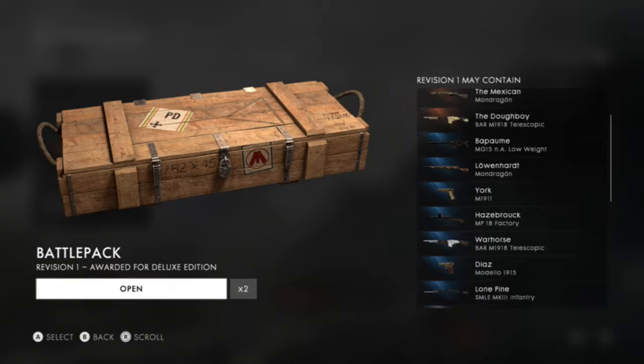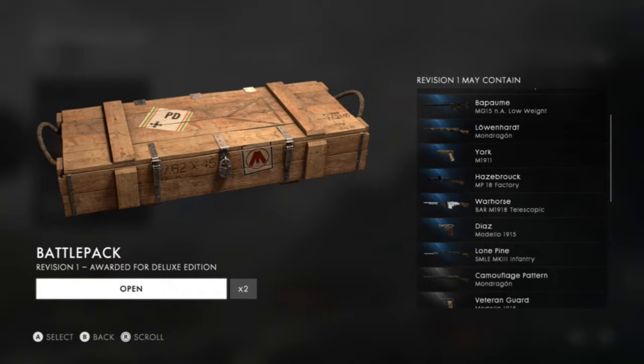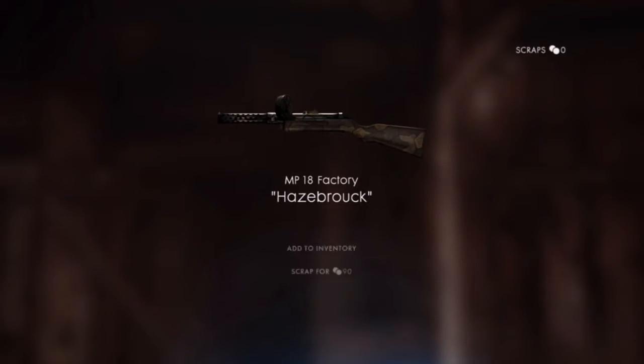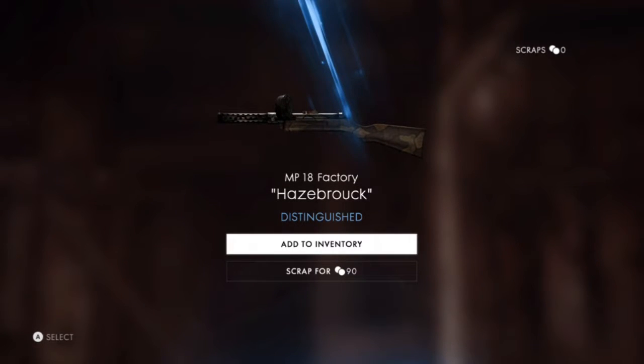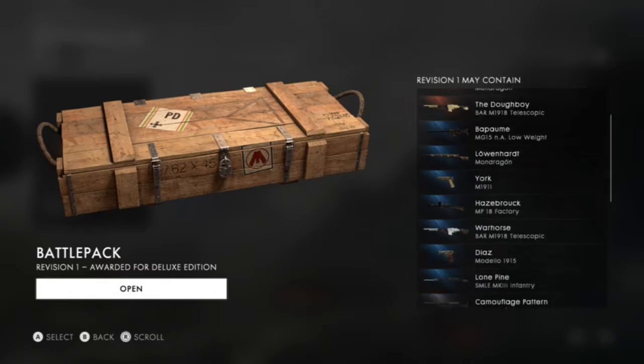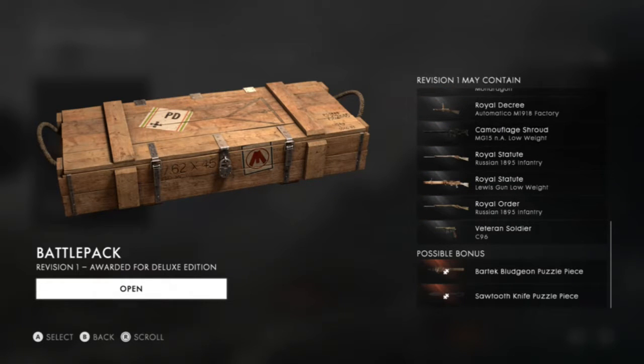And puzzle pieces — or bonus pieces. What are they? Need to look into that a lot more. Another distinguished one. I like that gun — that's what I'm currently using in standard form running around, but I like it in that camo. Possible bonus, puzzle piece and puzzle piece. Sawtooth knife and the bludgeon — that's quite nice.